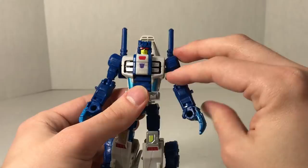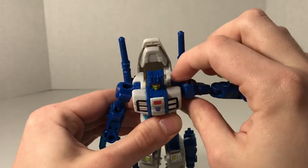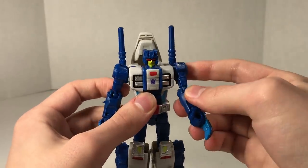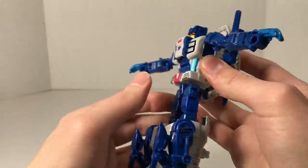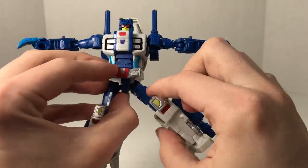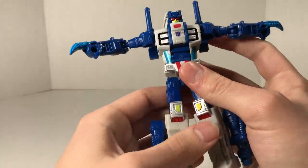Now back to the full articulation rundown: 360-degree rotation at the shoulder, arms able to bend out, and they can hinge up and down due to an extra hinge at the shoulder. Elbow bend 90 degrees, elbow rotation 360 degrees. Waist can rotate full 360 degrees. Legs able to bend forward and back and only that far out. Thigh swivel 360 degrees, knee bend 90 degrees, and nothing at the feet.